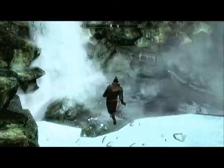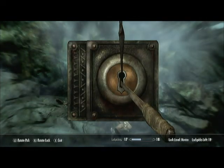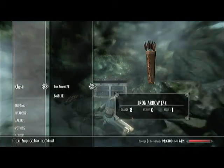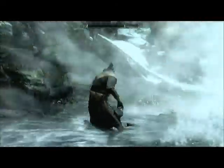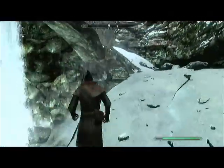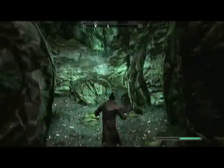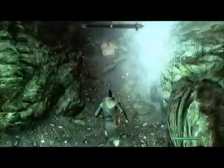Right, what have you got in the chest? Hopefully something worth locking up. Eleven gold and seven arrows — because that's completely worth locking up. Now I've had a look at the mushrooms again — I don't need any more mushrooms.